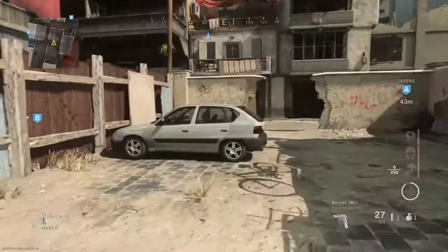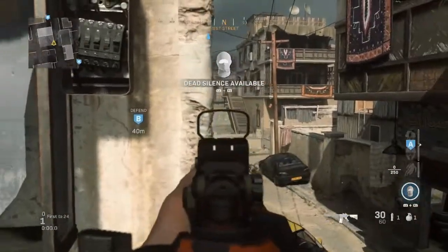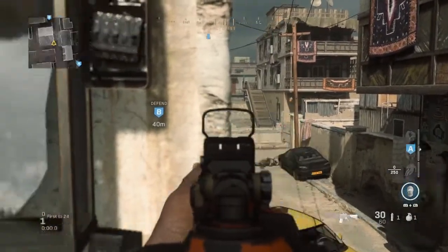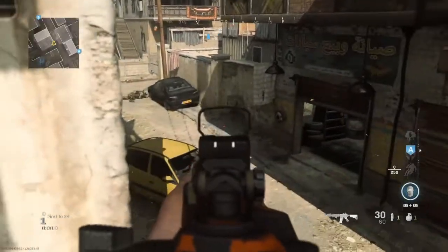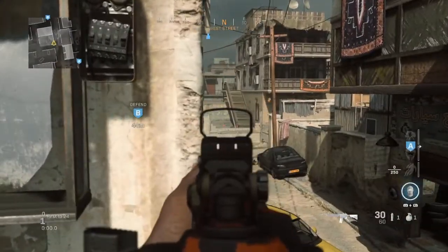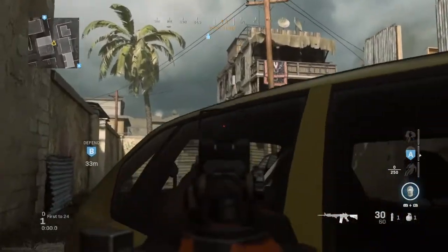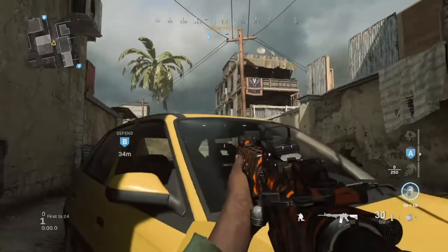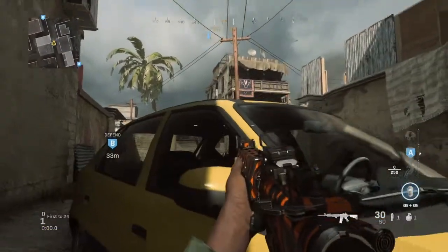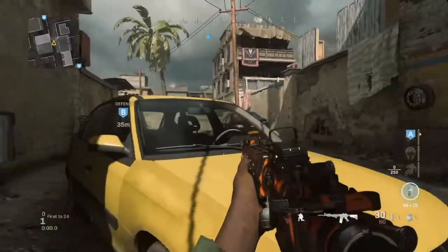Moving on to defence now - kicking it off with B. One of the simplest spots I like is jumping on top of this car then onto this roof. From here you can see all of B bomb - you can see if anyone crosses to it and get them weak at minimum. You can see the top stairs, see across here, see the hole in the wall and top 10. Just make sure there's no one coming behind you and have a teammate covering garage. Another spot I used from COD4 and MWR days: sit here behind the car, head glitch if you want, and watch everyone coming through the windows.